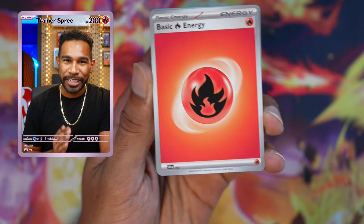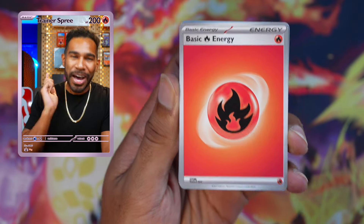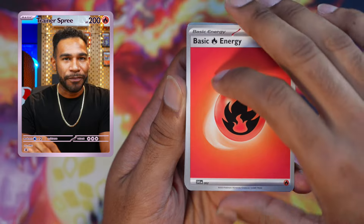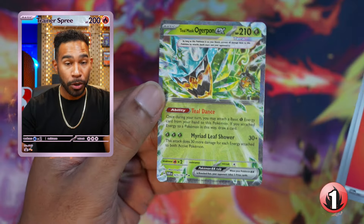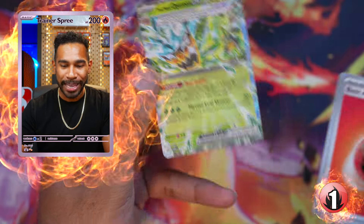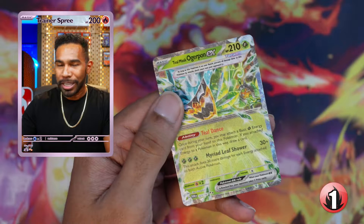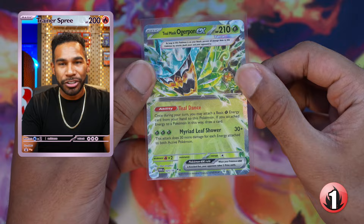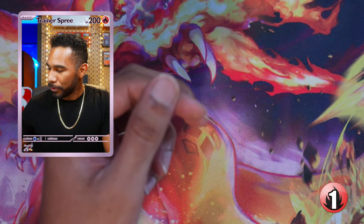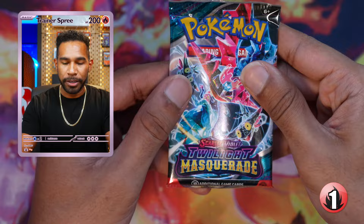Here it is — our first one of the day, building battle box one. Fire energy, bring us the fire pulls — three, two, one, pretty please — boom! We got the Teal Mask Ogerpon ex! That's what we like to see. Fire energy is doing the right thing.